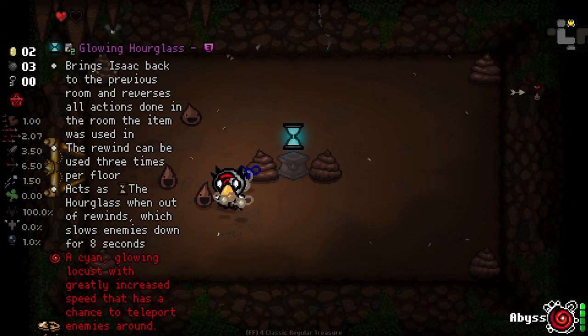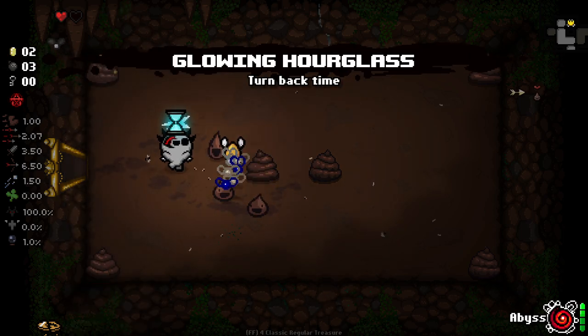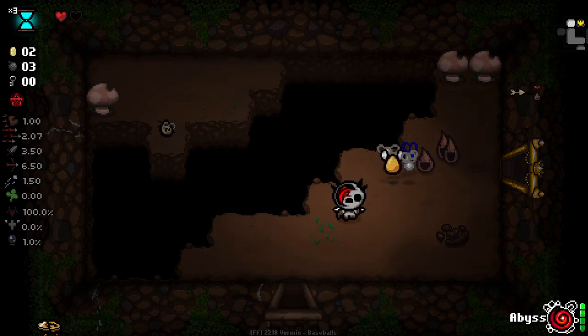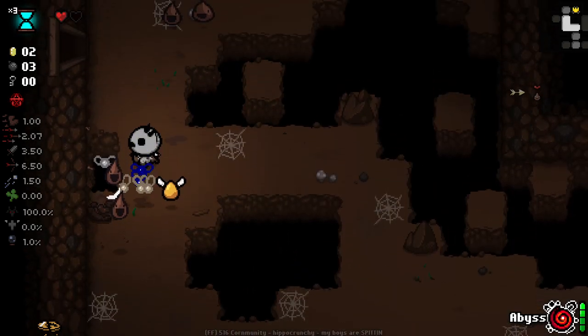Cyan glowing locust with a greatly increased speed that has a chance to teleport enemies around — hell no. I'm just going to take that as it is. There ain't no way I want to be teleporting enemies around. That sounds awful.